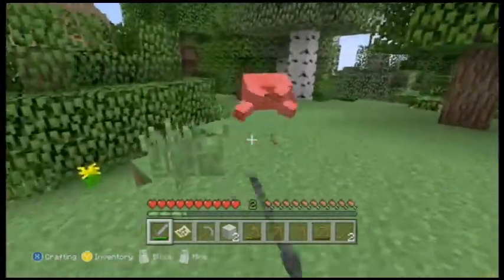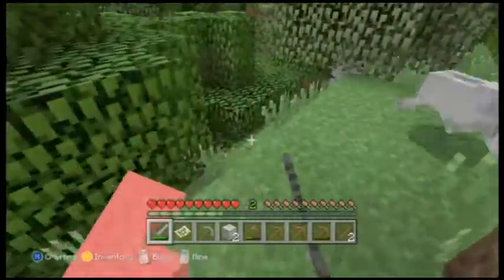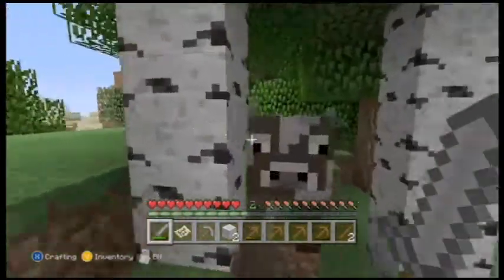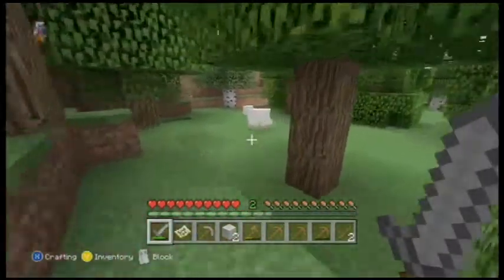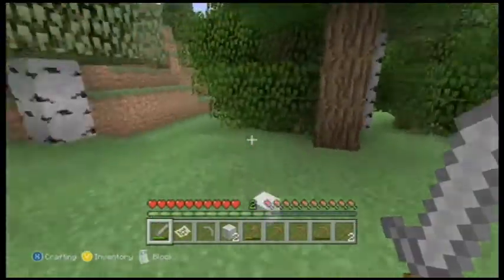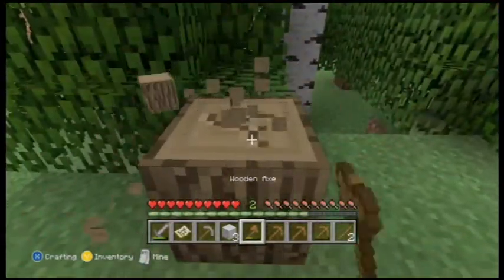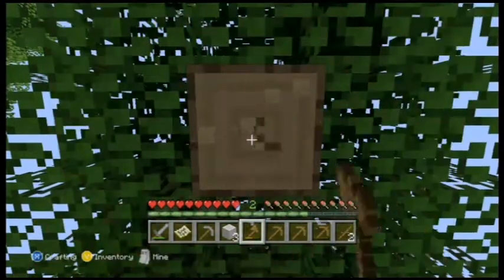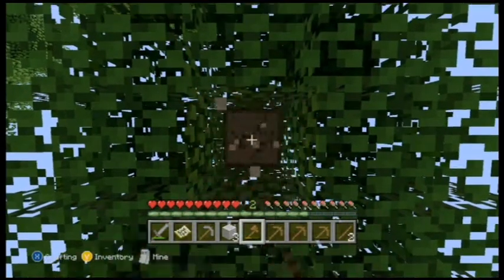Lots of wolves around — I'm gonna have to make a wolf pack eventually. Get some more food. There we go, sweet! I almost never get a bed going on the first night, so that's great. I need some wood to make the bed though. That's annoying — running back to the village and then not having wood to make the bed. I'm gonna have to chop up somebody's house.